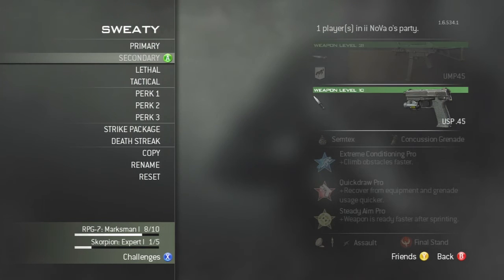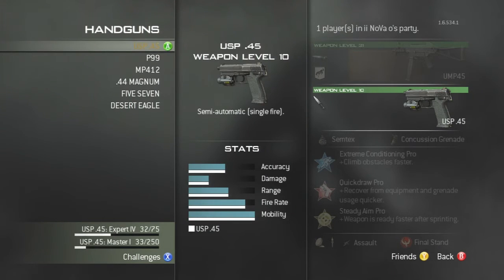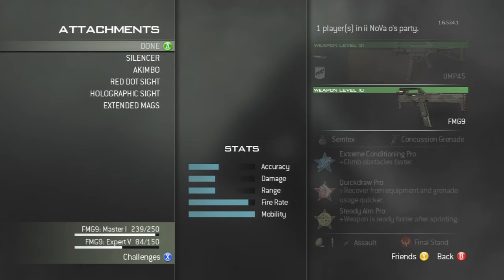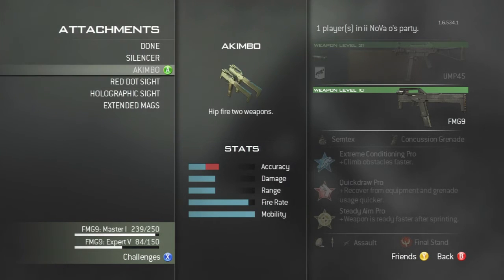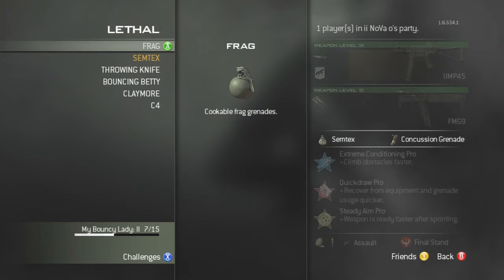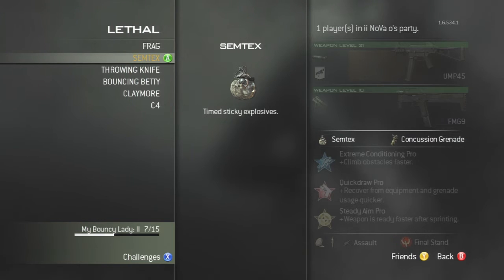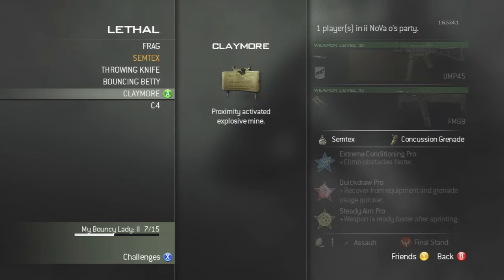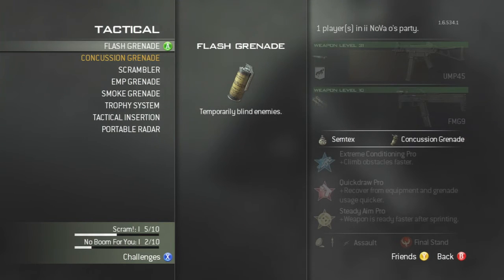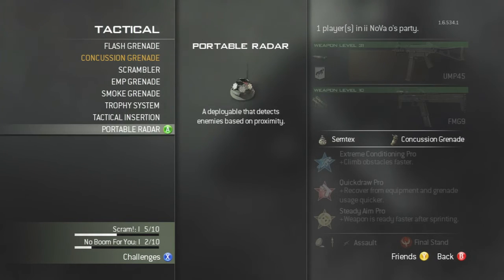I'd stick the silencer on the UMP because as soon as you start shooting someone, the whole team turns around and sees a red dot on the map and then they'll get you. So the silencer helps a lot. Just put all your attachments on and we'll get back to it.